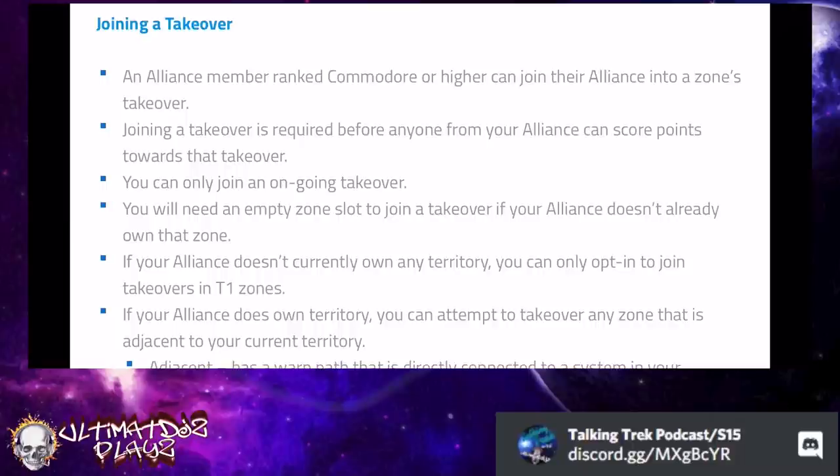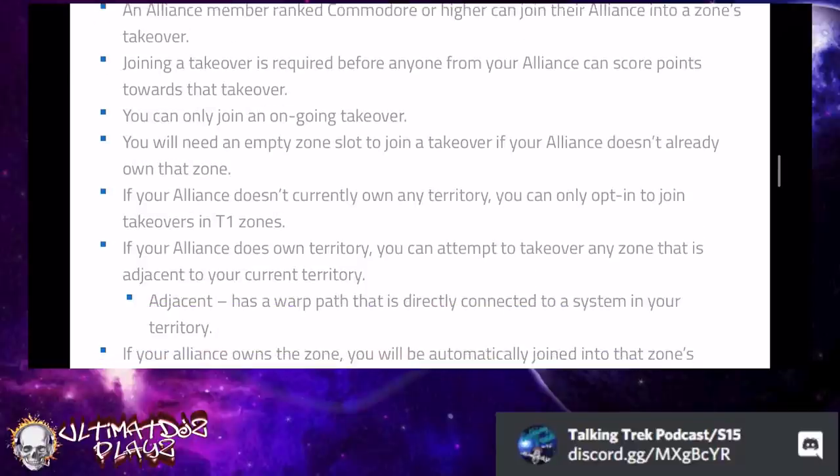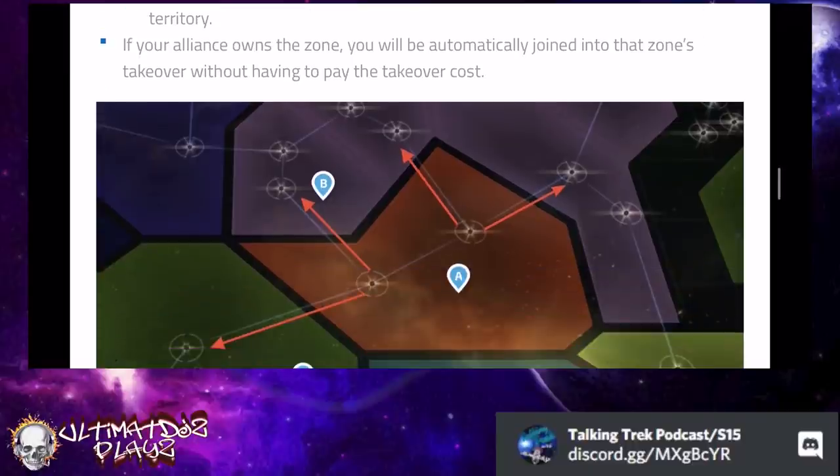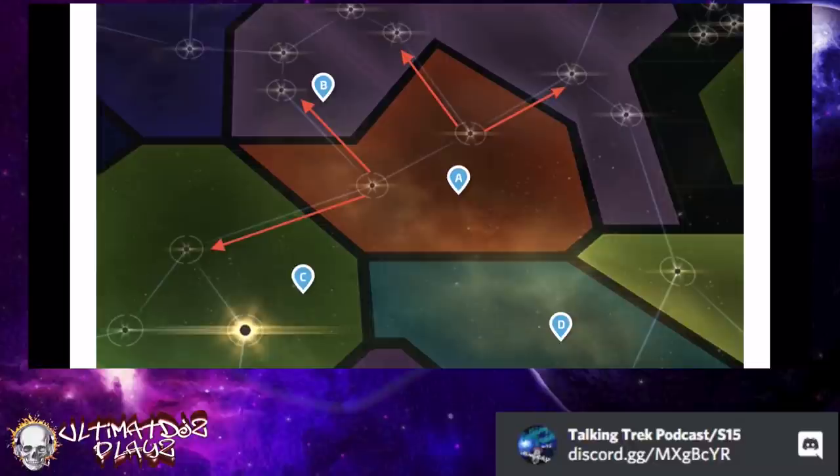If your alliance already owns a zone, you're automatically joined into that zone's takeover without having to pay the takeover cost. If you win a territory, the next time it comes up you have to defend it — you have to play again to keep it, but you won't be charged. You can only take over adjacent systems, and by definition an adjacent system is one with a direct warp path. In this screenshot, territory D cannot be taken over because it doesn't have a direct warp path.